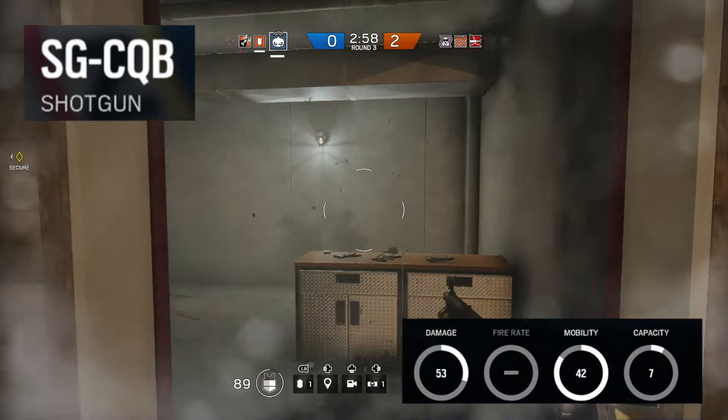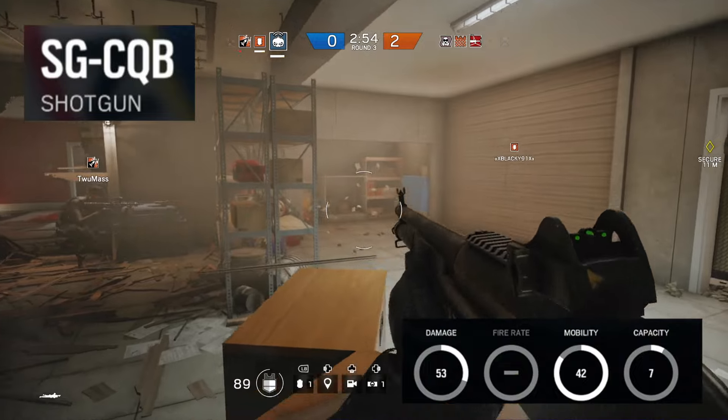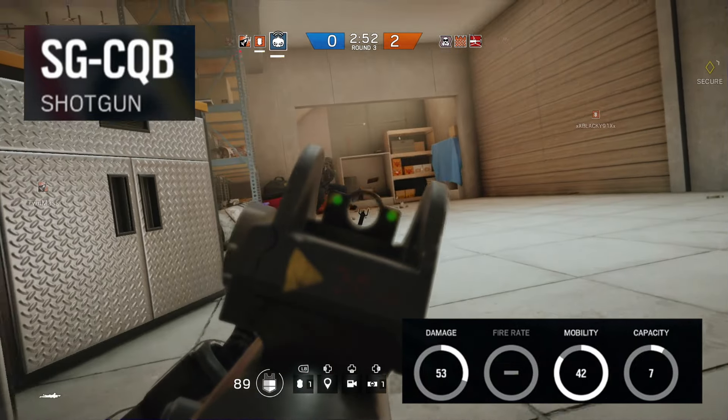Next on the list, we have the SQ CQB shotgun with 53 damage, pump action fire rate, and ammo capacity of 7. This is just your typical shotgun, nothing special to see.